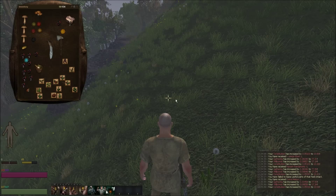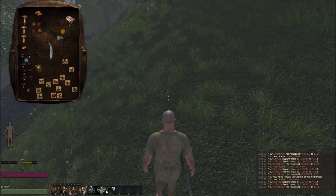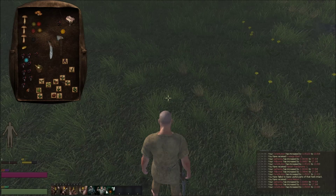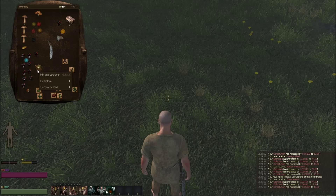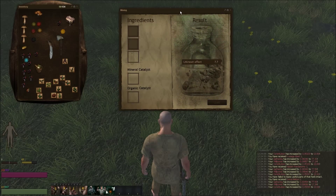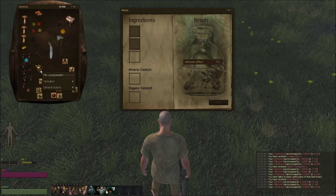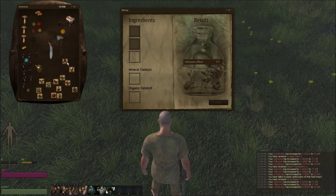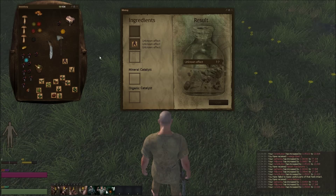Alright, and we're back with my other character. As you can see I've got a bunch of herbs already gathered. So what we're gonna do is mix the preparation with the mortar and pestle — obviously I don't know how to speak. And you start mixing.